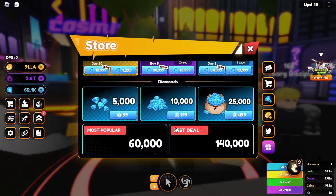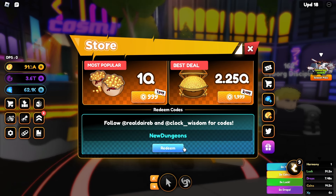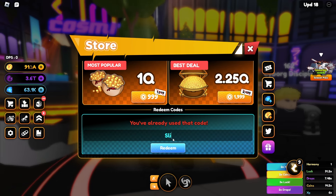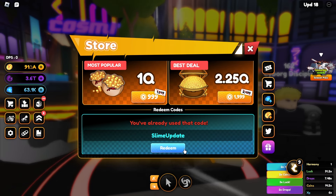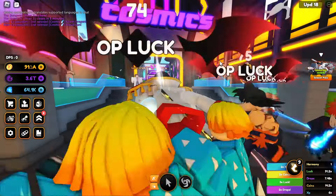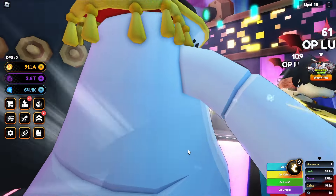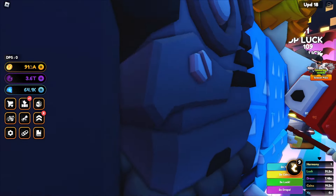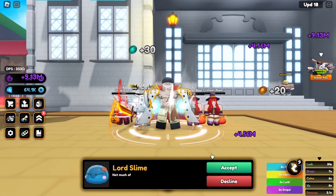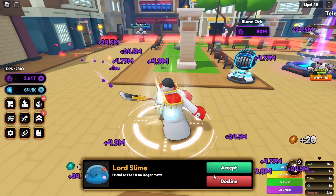We also got two codes. Let's come over here: 'new dungeons' — boom — and 'slime update' — boom, there we go. They also gave us some summons, let's open those as well.